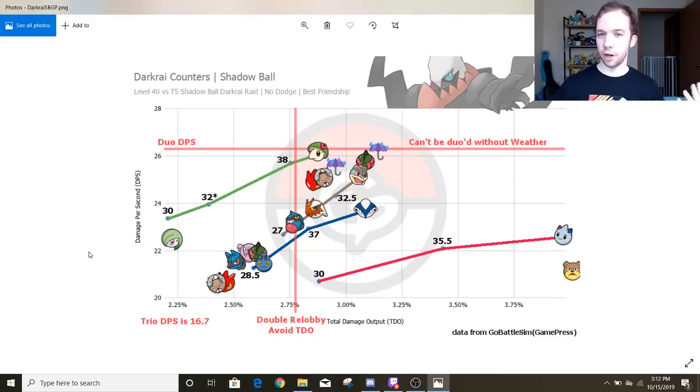Here we have a graph of the Darkrai counters against Shadowball Darkrai. The reason I chose Shadowball Darkrai is because Shadowball is the most aggressive moveset — nobody really gets a benefit from it having Shadowball, except for Ursaring over here. So I felt it would be the best comprehensive way to view all the Pokemon that counter it. This is simulated using GoBattleSim on GamePress, using level 40 counters unless specified otherwise, against a Tier 5 Shadowball Darkrai raid, no dodging, with best friendship.